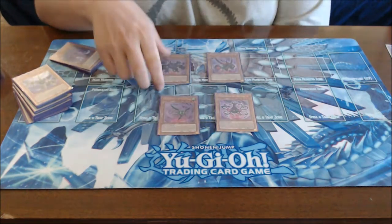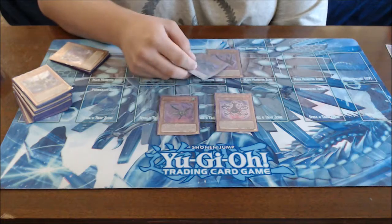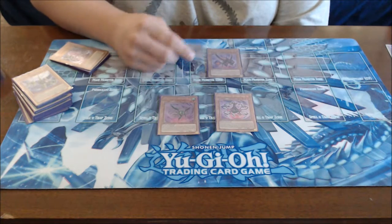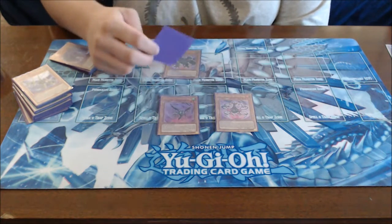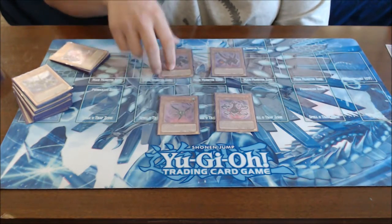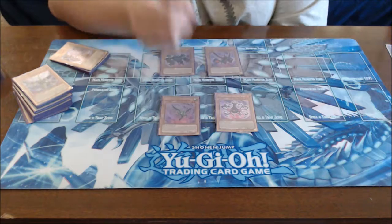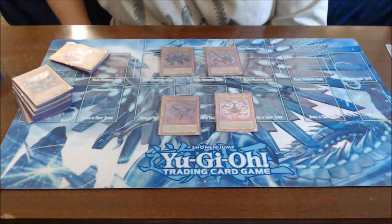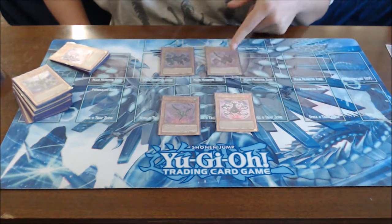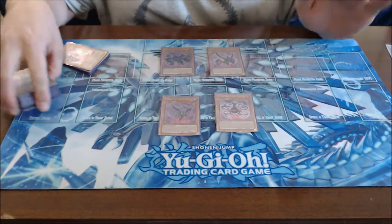Dark Garnax starts at 1000 attack, but when he destroys a monster by battle you can tribute him and special summon two V Jams from your graveyard, then search for Blade Garudia the Cubic Beast. Blade Garudia requires two Cubic tributes — so your two V Jams — and gets 2000 attack. He can attack twice per turn, and if he destroys a monster by battle, you tribute him, special summon three V Jams from your graveyard, and grab Buster Gundeal the Cubic Behemoth.